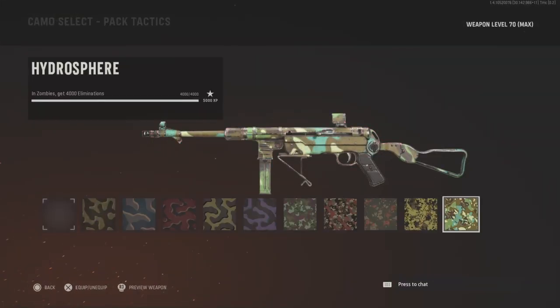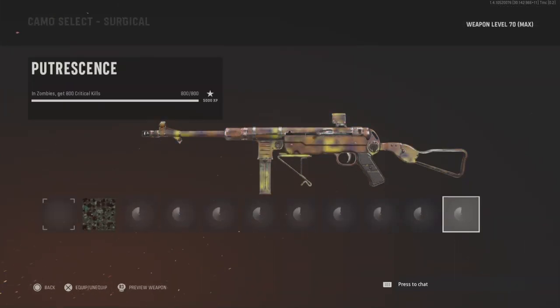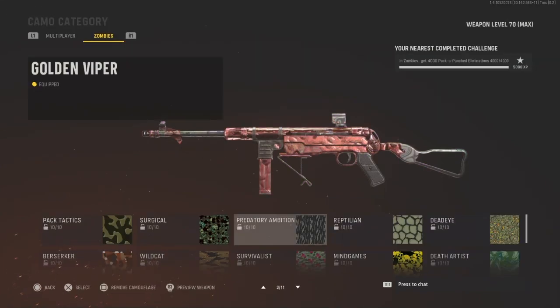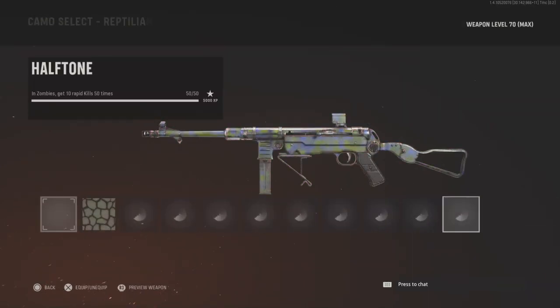So first we're just going to go over all the stuff you have to do. 4,000 eliminations — that simple, it'll get done pretty fast. 800 critical kills — you'll just do that while you're playing. 4,000 pack a punch, you'll do while you're playing.